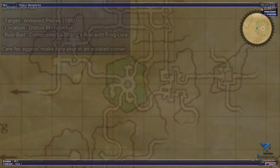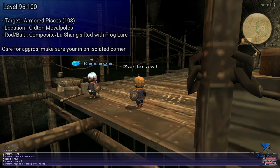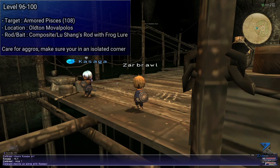Finally, Armored Pisces can be fished in Olmen Movalpolos using a Frog Lure and your trusty Lu Shang's Rod, or alternatively a Composite Rod. These don't stack but sell for 900 gil or more each. This is really the final stretch to cap your fishing to level 100.